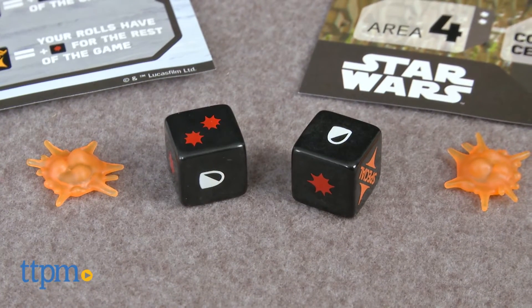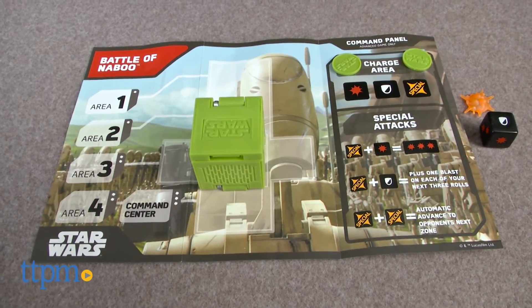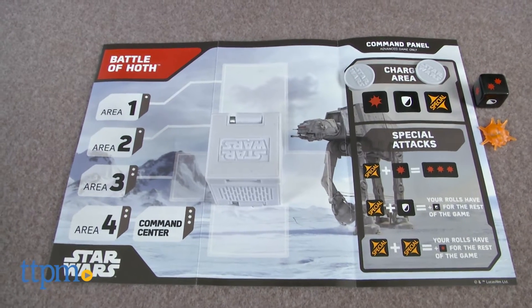This two-player game uses the roll of the dice to determine battle moves. The game comes with two Star Wars Box Busters cubes — one that looks like Naboo and one that looks like Hoth from the Star Wars movies.